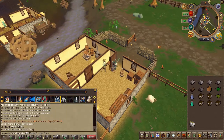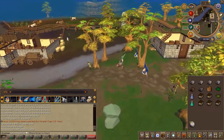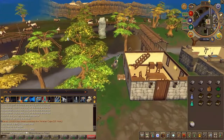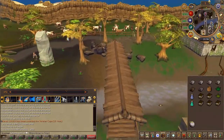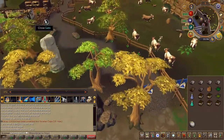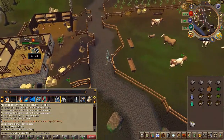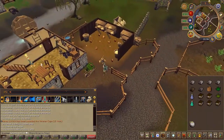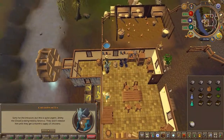Next, speak to Seth Goats on the opposite side of the river at the other farm. Choose the second chat option.